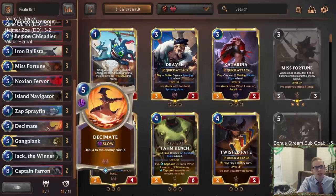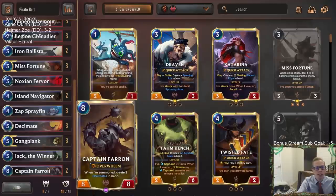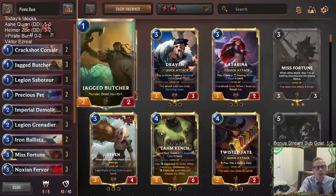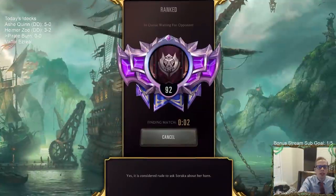Besides that, we have Decimates for nexus damage. We have Jack the Winners creating Sleep with the Fishes, which will also deal nexus damage. And of course Captain Farin — the very broken Captain Farin — that's going to be our eight eight overwhelm, creating some Decimates if our opponent is able to stabilize and we need that extra punch at the top end. But it all starts with the one drops. Let's head over to ranked and play five games.